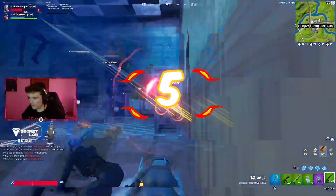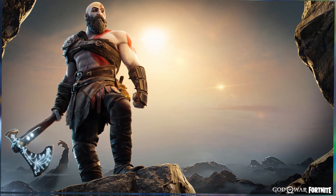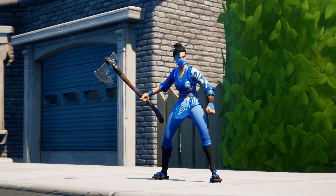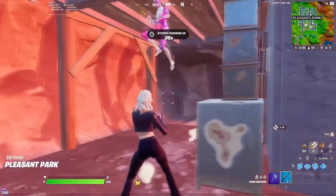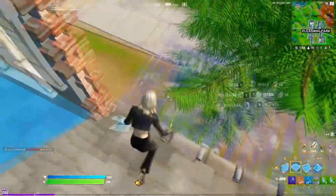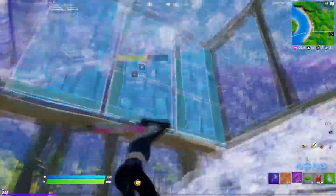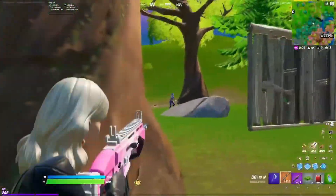Let's move forward to the number 5 position, and we have the Leviathan Axe. This is a 1,000 V-Bucks pickaxe that was added to the game in Chapter 2 Season 5. It has a custom animation and a built-in effect as well, and that is why this is one of the coolest pickaxes we have ever seen. It was extremely sweaty and try-hard when it first got added, but we don't really see too many people using it anymore because of how detailed it actually is. A lot of sweats do prefer the more simplistic pickaxes, but if you guys love the way this looks, make sure you pick it up the next time it's in the store.